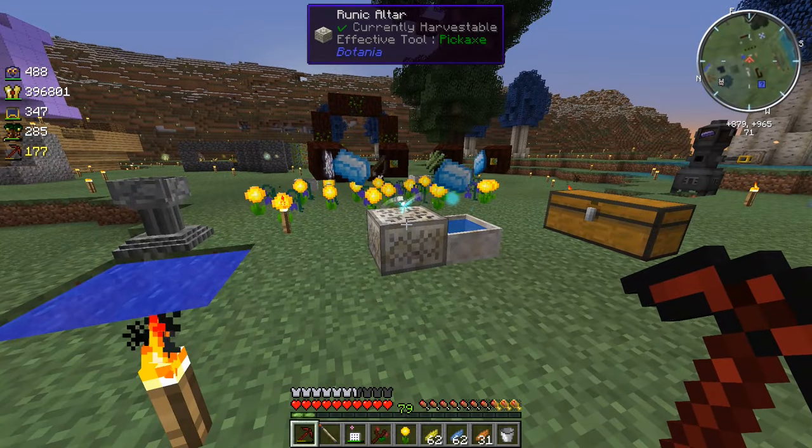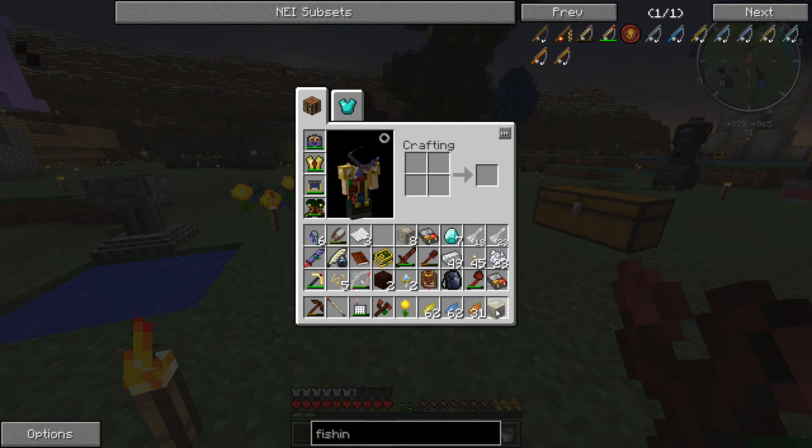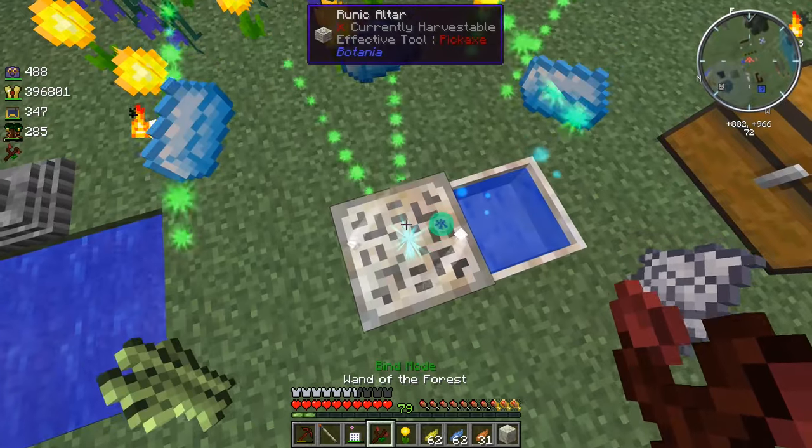Alright guys, looks like we are ready. I see a little lightning things coming out of here, so we need to get ourselves a living rock. And as you can see, I was making some dayblooms and nightshades in my inventory while I was just waiting.